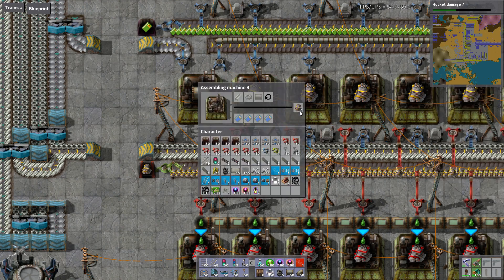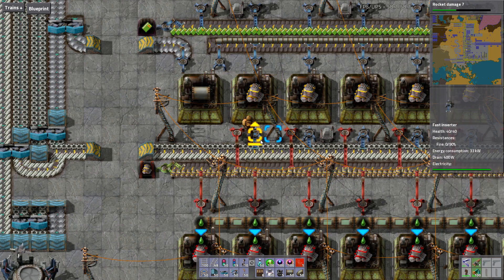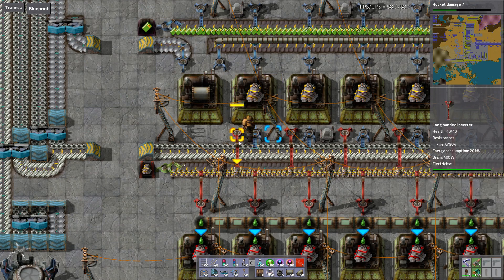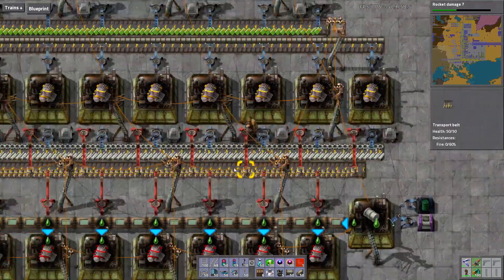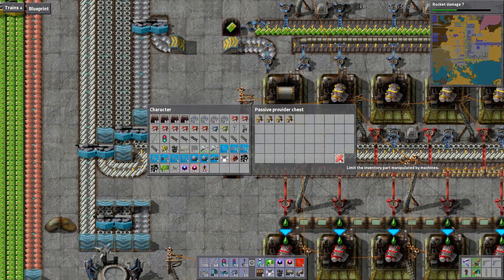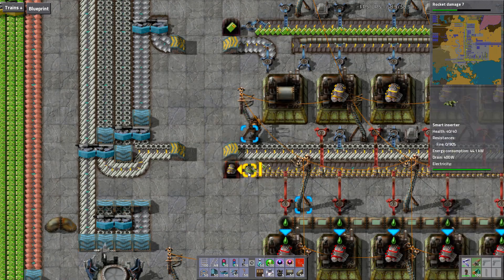It only needs about one of each ingredient every 20 seconds — it pulls in a gear and an iron plate, and I use the red inserter to unload. This is the belt with the engines, and it goes down here to a box that I limit. I limit it with this inserter — it says only 100 going into the system.